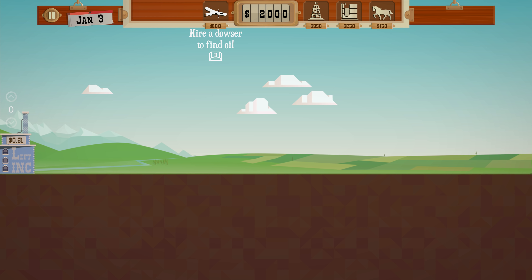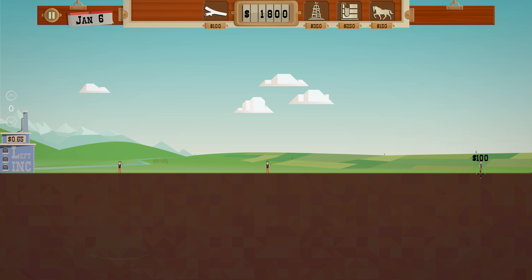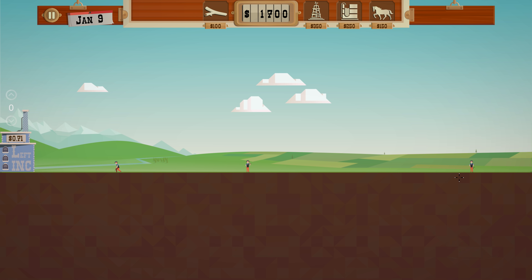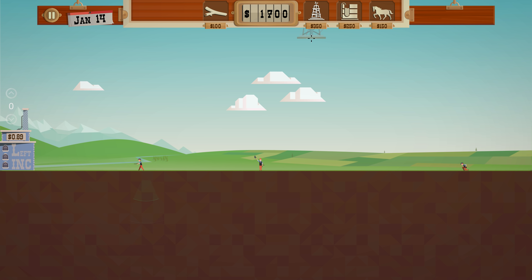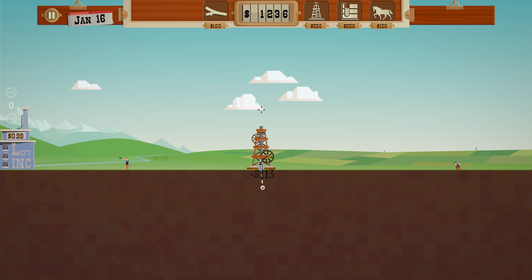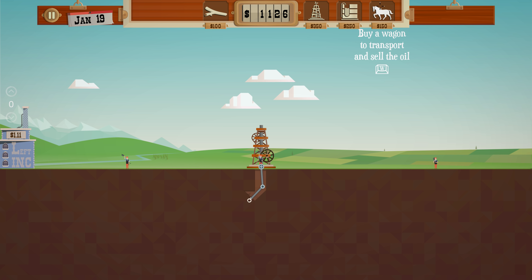It's January — it started already. So we gotta hire these little dowser guys and they kind of search for oil for us. Once they've found oil, we build a rig. Then we use wagons to get the oil from the rigs into this thing — Left Ink — who's buying the oil. We found some, and we found some over there. Let's just get this one going first. You build a rig and then extend the pipe down, and it costs money to build the pipe. Now let's build a wagon.